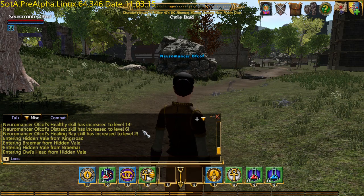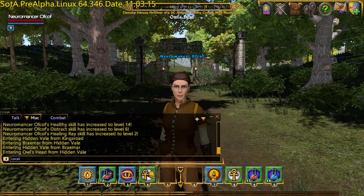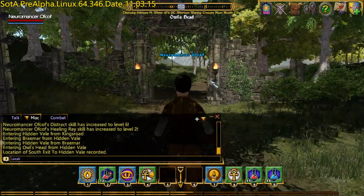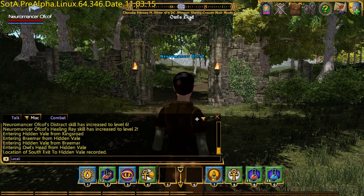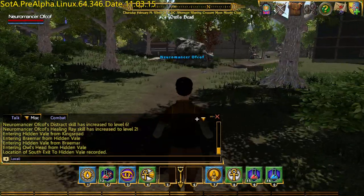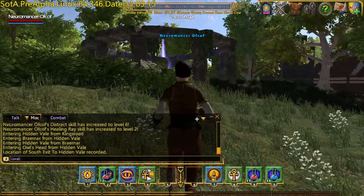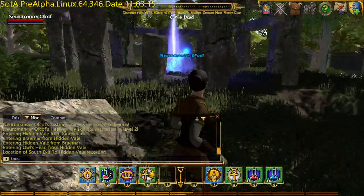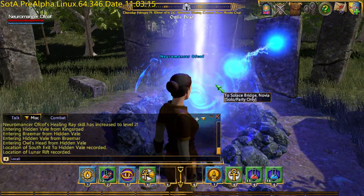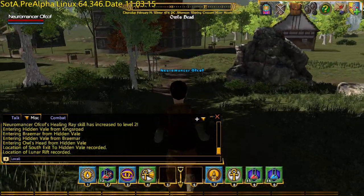Alright, I'm in Owl's Head. As with the Braemar achievement, the first one to check you've got is the South Exit to the Hidden Vale. There we go, it's appeared. The next one is just over here, right near the exit — it's this portal. There we go: Lunar Rift. Now this goes to Silas Bridge, which you should be familiar with by now.